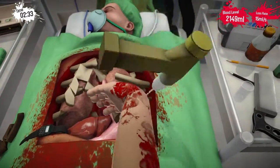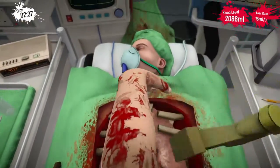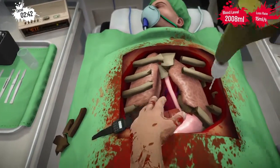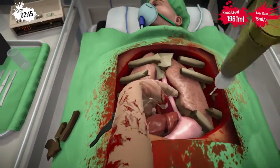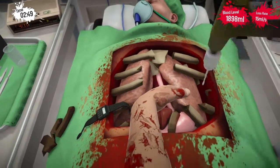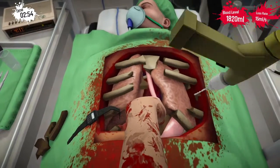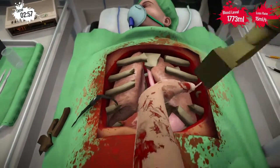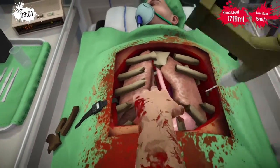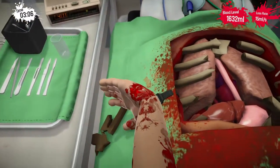We're trying to remove all of these ribs so that we can get into the goods. I'm pretty sure that's not supposed to happen — supposed to just rip this out and it should just work. God damn it. Why is that rib turning into chocolate? Those ribs.